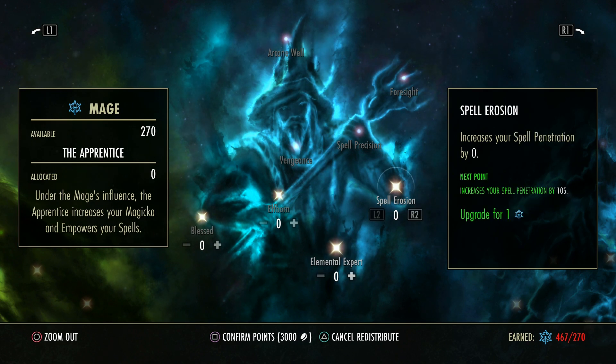Spell Erosion increases your spell penetration. Spell and physical penetration are different — enemies have physical and spell resistances. In PvE, resistances are 18,200. What you would aim to do, with your group and your own setup, is increase your spell penetration — which fights against the resistances — and or reduce the resistance of the target so that that 18,200 goes down to nothing. Then you can hit as hard as you possibly can for your setup.